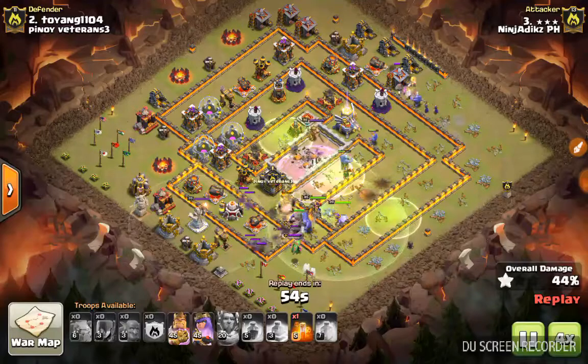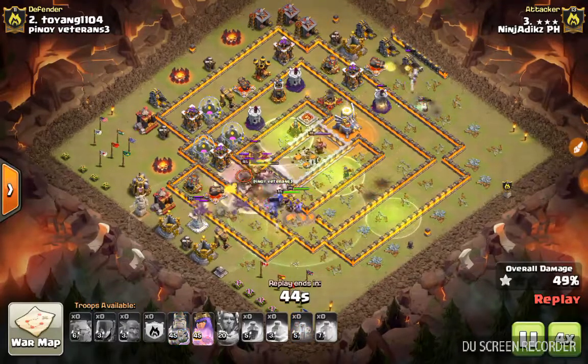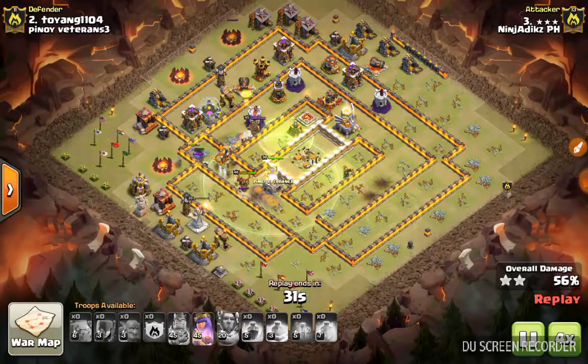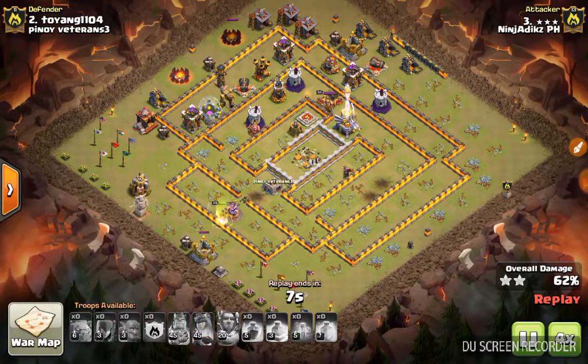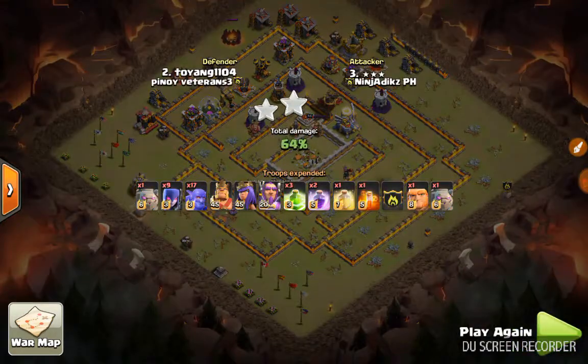I'm going to fast forward — could have used a skeleton spell right there for more percentage, like on the army camp since those had very low hit points. But it's still decent nonetheless — about 61 to 62 percent. I mean, it's a Town Hall 11 base, but you know.